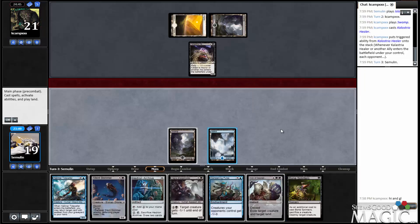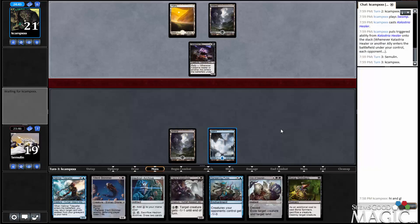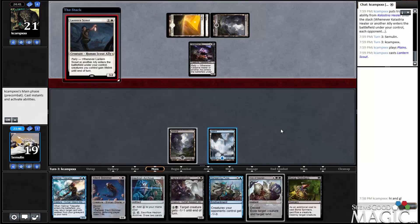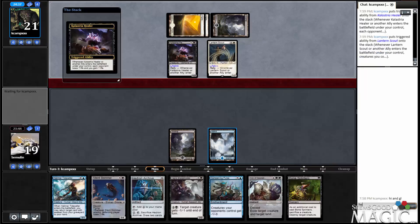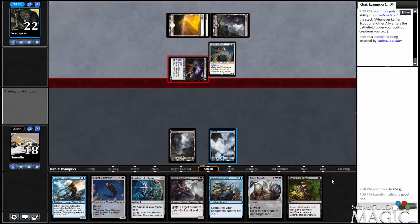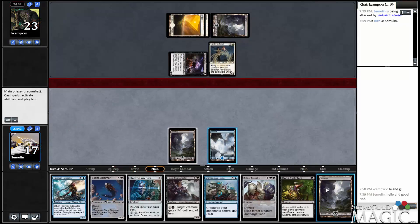Bone Splinters is not exactly the droid we were looking for, but Anticipate would have been good there so that we could hit a land drop. I feel like once we hit it, it's going to be pretty good.